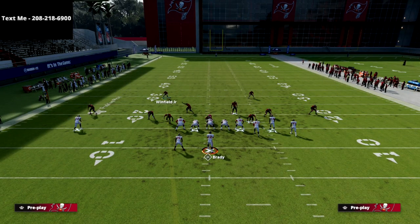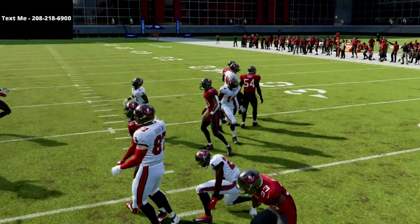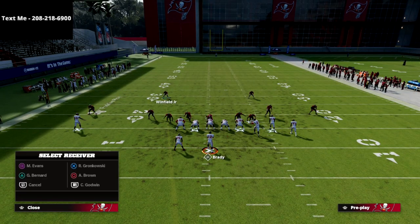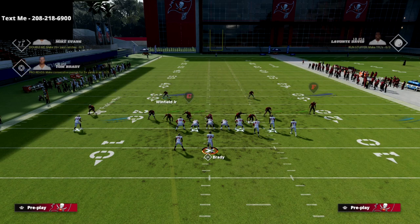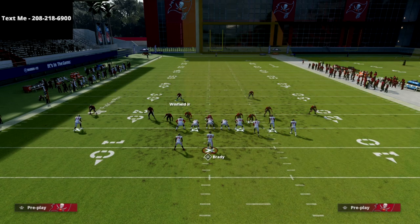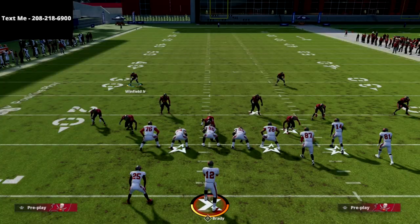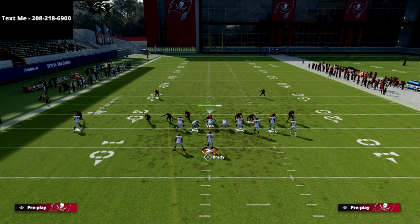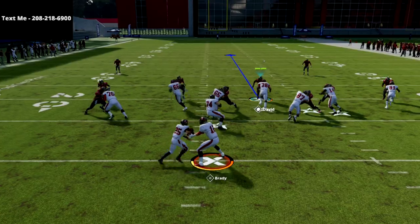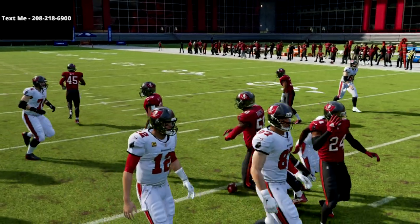We're just going to zone out and only blitz three. Before this patch, this would cause a pancake - now watch what happens. They don't get pancaked; it's basically just run defense. Your defense holds the line, which allows you to shoot gaps or blow the run up however you see fit. I'll take some chess pieces off the board, zone out all linebackers, and blitz just one person - watch, still no pancake. I'll now drop everybody into zone with pass commit - no pancake, and I've dropped 11 or 12 people into coverage out of gun bunch.